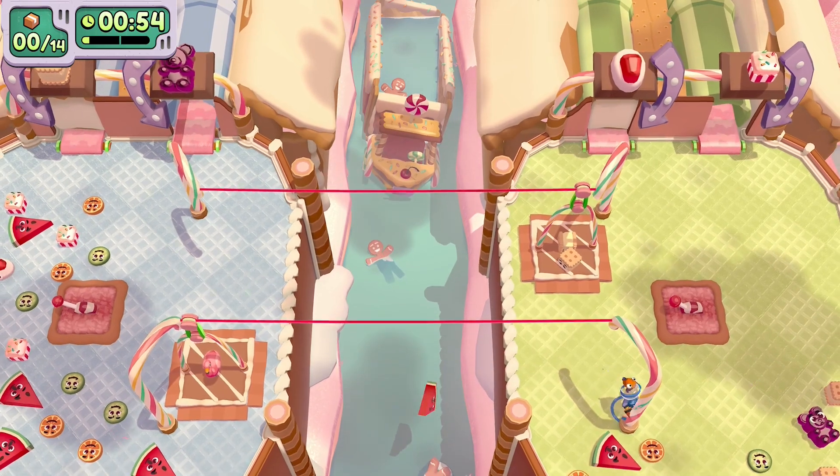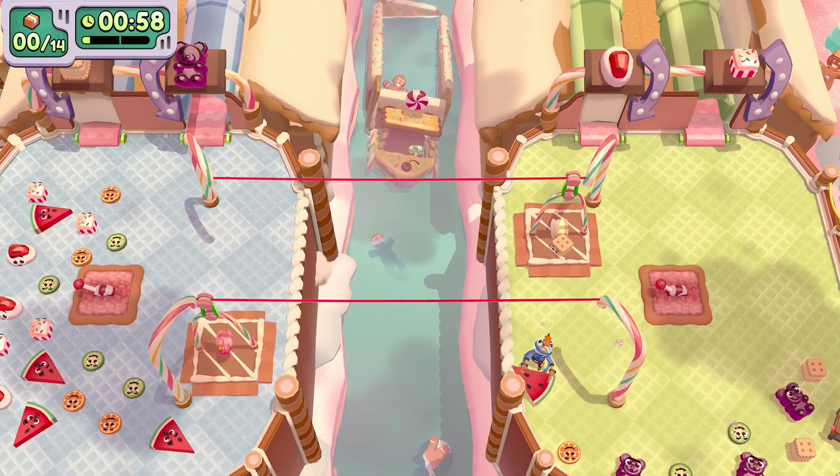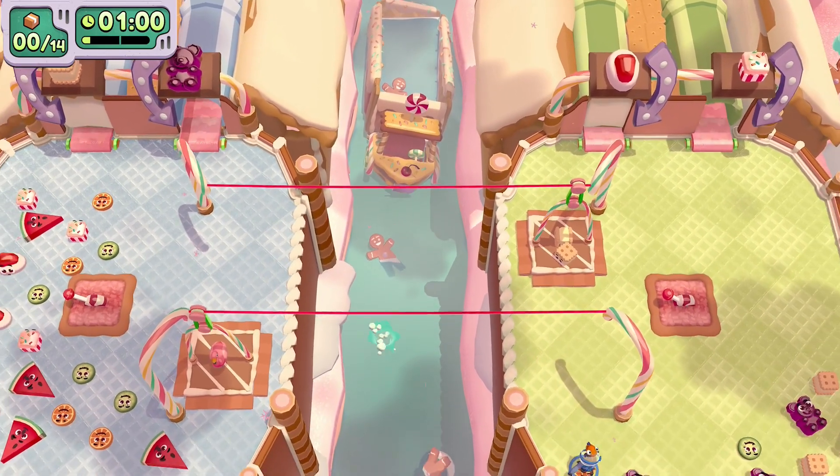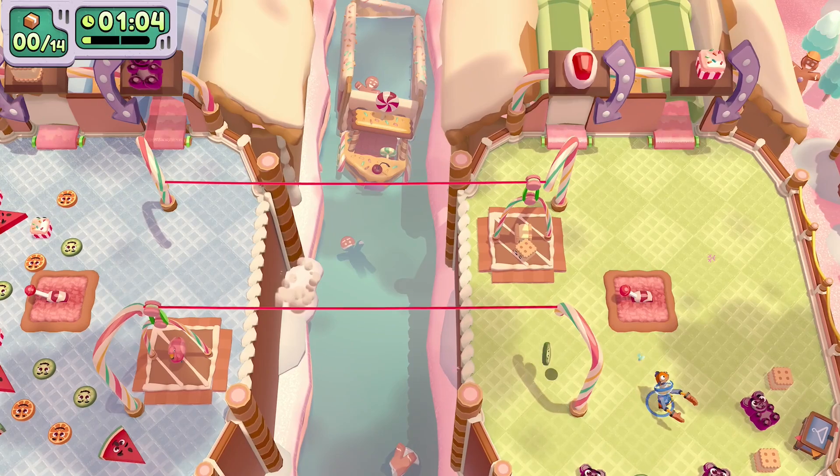The character crate is over to the right and you can put it on any conveyor belt to collect it, but don't do this yet because you need that bonus objective — put all the gummies first — so don't go for that temptation otherwise it will void this objective.